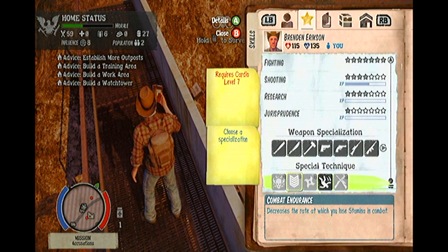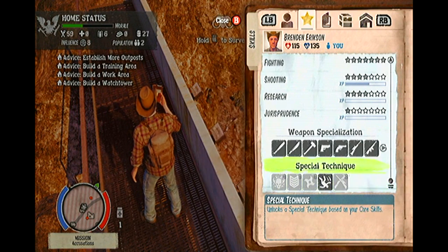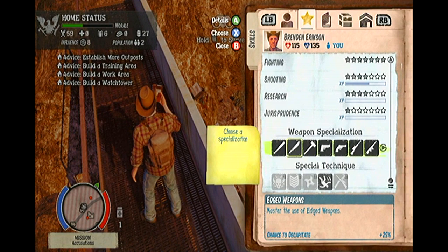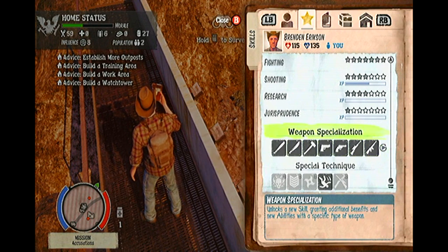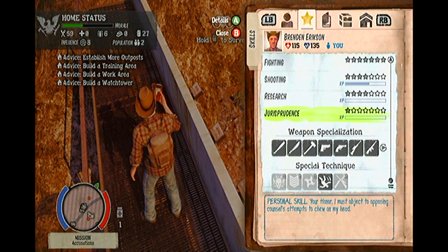Here is a quick rundown of all weapon specializations that you guys need to know about. If you select blunt weapons, you stand the chance of knocking enemies down. If you select edged weapons, you stand a chance of decapitating the zombie. With heavy weapons, you stand a chance of instantly killing your enemy. If you choose pistols, your rate of fire increases. If you choose revolvers, your stopping power increases.